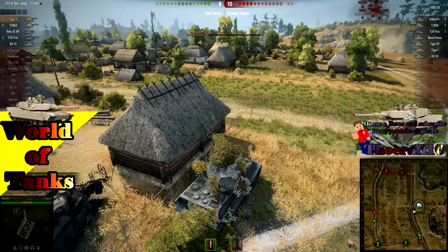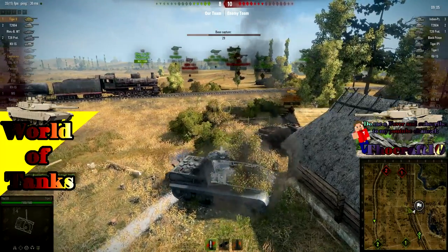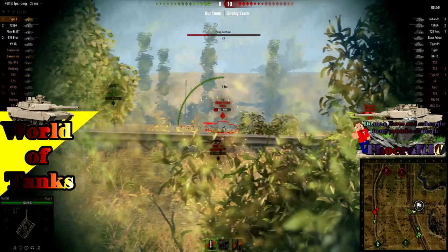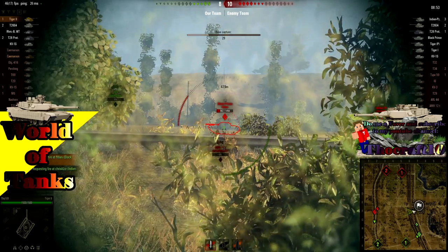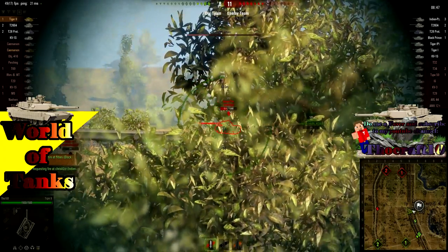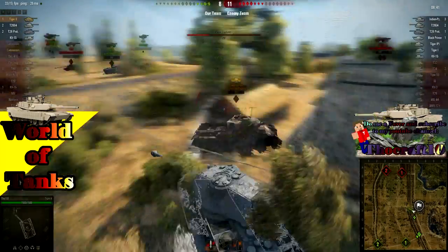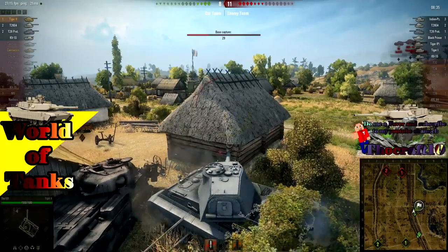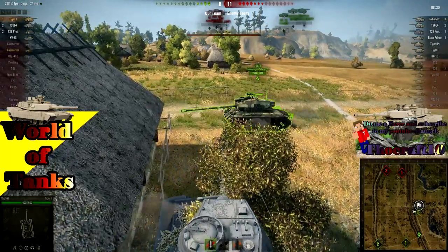The T-32 is almost dead — and he's dead now. So I don't have to pay attention to the hill anymore. I saw there was a Black Prince behind me, so I'm aiming for the Black Prince. Unfortunately that one misses. I'm aiming again, reloading — and then he gets unscouted. I turned my attention to the Indien Panzer and penetrated him, shooting his side. I'm trying to find some cover, using the houses and the dead tank of Yogurt.